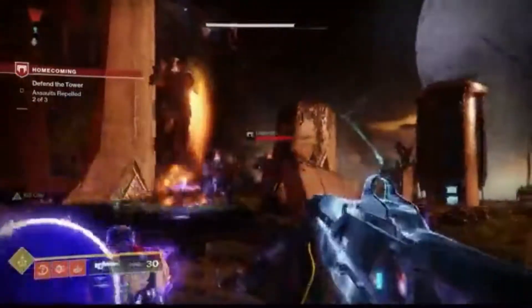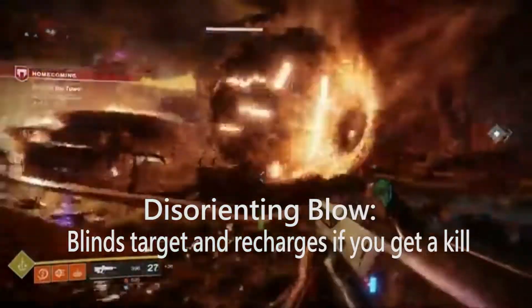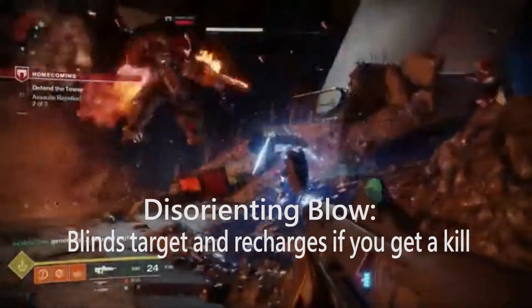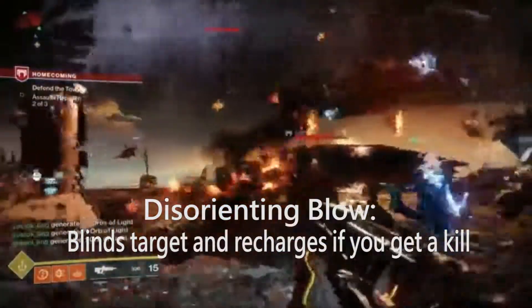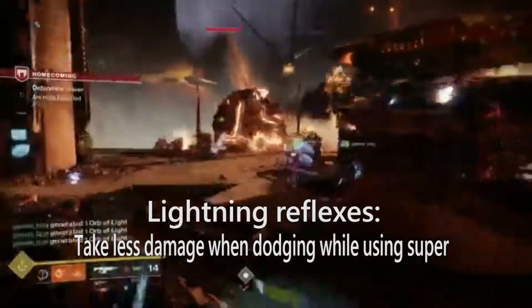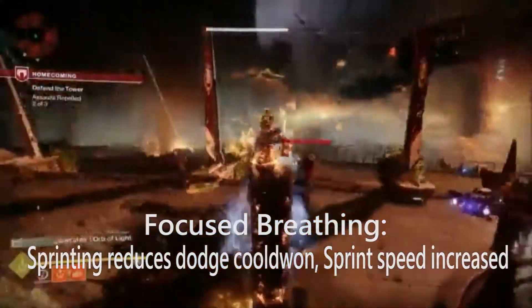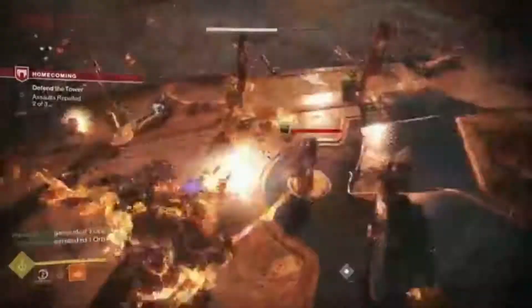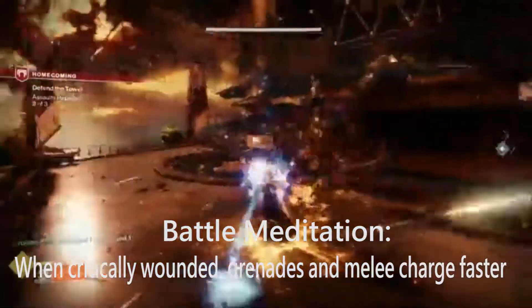The first subclass tree is called Way of the Wind. The melee is called Disorienting Blow — when you hit your target, you will blind them, similar to the effect from the Titan Flashbang grenade. Killing an enemy with Disorienting Blow will fully recharge it. Lightning Reflexes gives you the ability to take less damage while dodging when your super is active. Focus Breathing makes your sprint speed increase and reduces the cooldown of your dodge. And lastly, there's Battle Meditation, where when you are critically wounded, your melee and grenades recharge significantly faster.